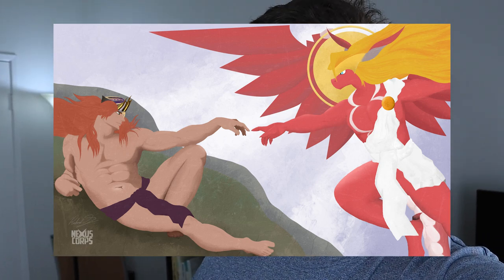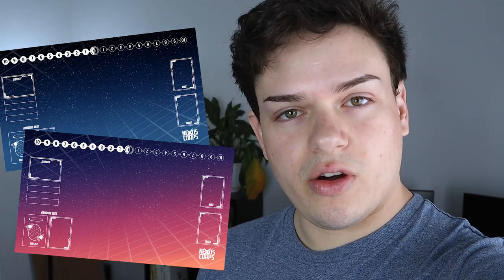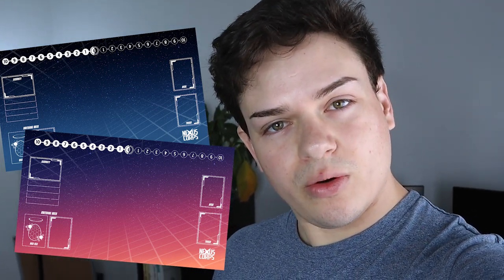We have some new playmats up on intgaming.com. We have the long-awaited Dungaree and Eugene playmat — this one's been a long time coming but it's finally up, so if you guys are interested you can go ahead and pick it up. It comes in a playmat and also has an extended mouse pad. There's also some new Digimon mats with a generic zone map and a nice blue or sunset gradient in the background. We have the same thing for our Vanguard mats — the classic one and the gradient ones as well. So if you want to pick up some playmats from us to support the channel, really appreciate it.